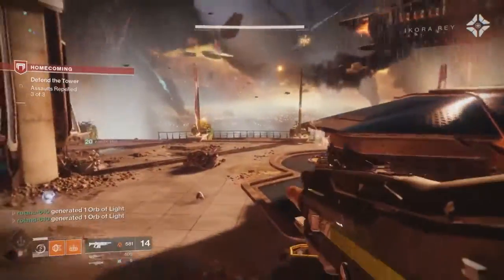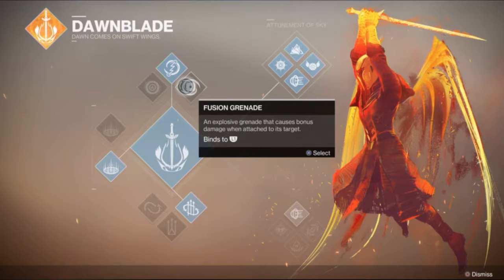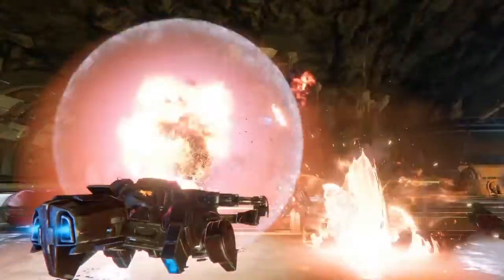Moving on to the grenades — you got your solar grenade, which can zone people out as well as do damage over time, so that's really good. You still got your firebolt grenade, which was one of the most powerful grenades back in year one until they nerfed it because it can attract enemies nearby in its radius. And then you got your fusion grenade. From what people said who tested the game, sticky grenades no longer kill in one hit in PvP, so you still have to use your gun — you can't just stick someone and get a free kill anymore.